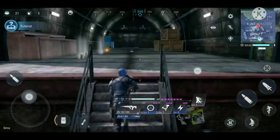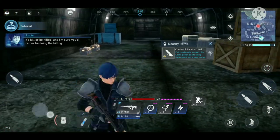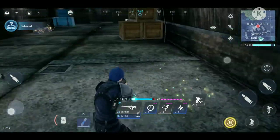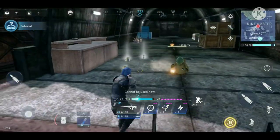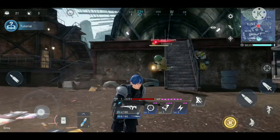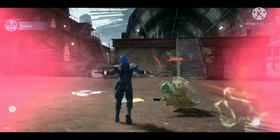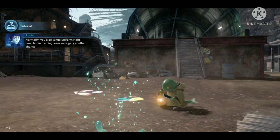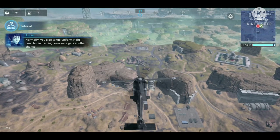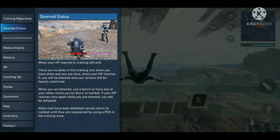Inside an abandoned building I encounter a Tonberry — and in one hit it drops my HP to one! It teleports behind me and stabs me in the back. I try to fight back but I get killed instead. Fortunately I respawn normally since this is still the training mode.